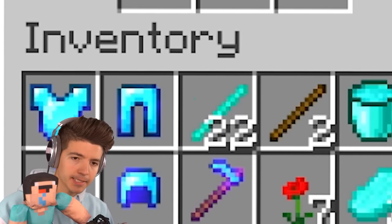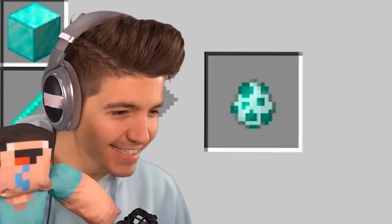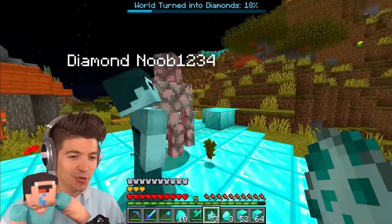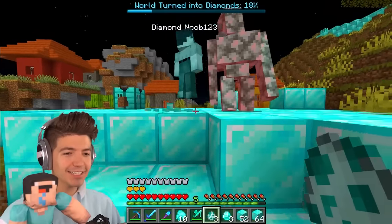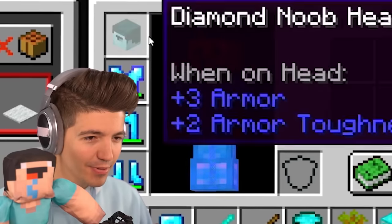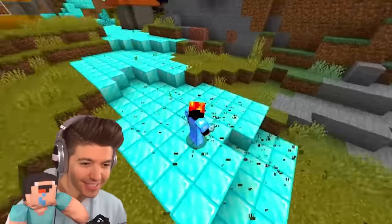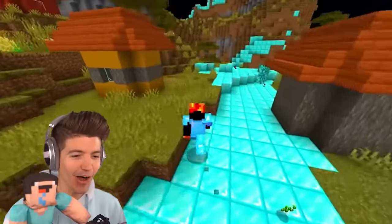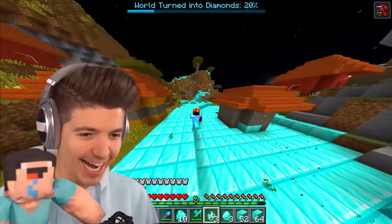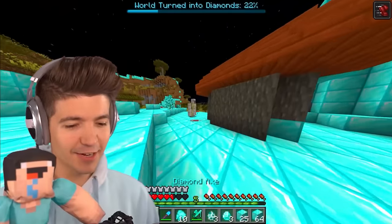I think we have enough sticks. The noob was very simple — oh my gosh, what the heck is this? Hello there, iron golem. He attacks mobs, but he's not very strong. He dropped his head — we put it on! Now we spawn six by six diamond blocks and we have speed. This is perfect to turn the village into diamonds.